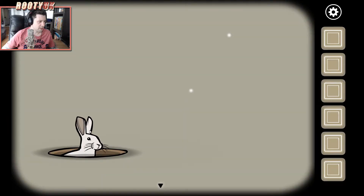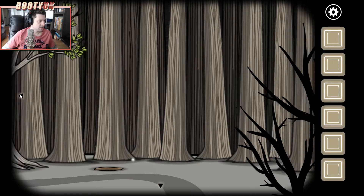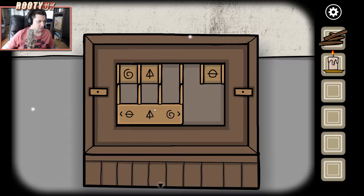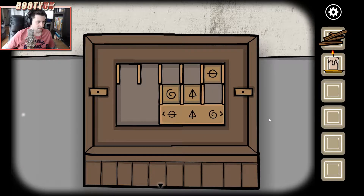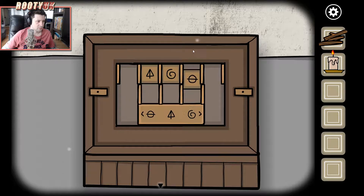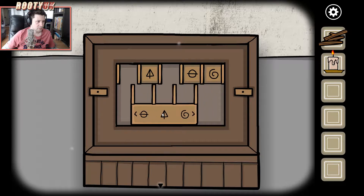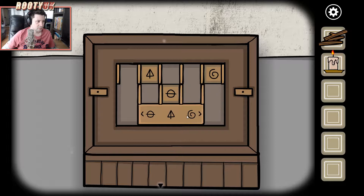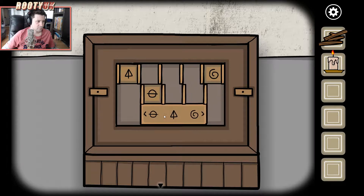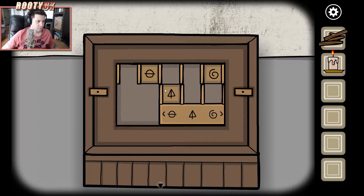Here we've got a hole of a bunny, so we need to give something to the bunny to keep him happy. Nothing on the tree this time. We'll take the wood, we'll take the candle. I've got this.